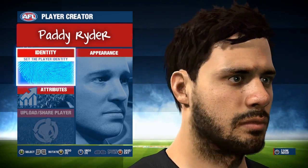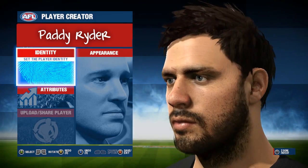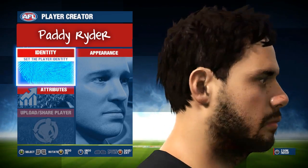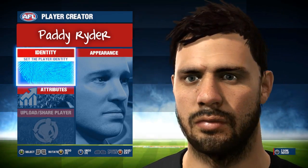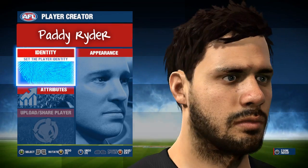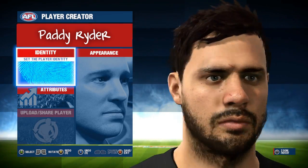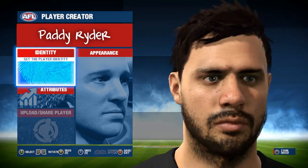So next up we have Port Adelaide's big man, and one who might be missing a few weeks for his actions in the Adelaide showdown, Paddy Ryder. Ryder's face scan isn't the worst one in the game, but it's definitely not the best. While I can still tell who this is meant to be, something about it doesn't really feel like Paddy, but that could just be me. Regardless, I'm interested in hearing what you guys think about this one, so let me know in the comments below.